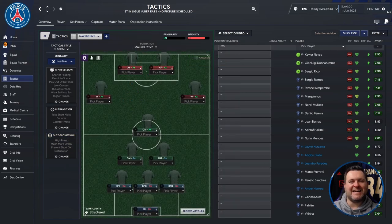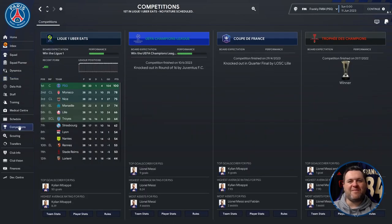Let's see how the tactic has got on. Jumping into the competitions tab for PSG, you can see they won the Ligue 1 Uber Eats scoring 100 points with a goal difference of 104. They also won the Trophy des Champions. They were knocked out in the quarter finals of the Coupe de France by Lille, and knocked out in the round of 16 by Juventus in the Champions League.